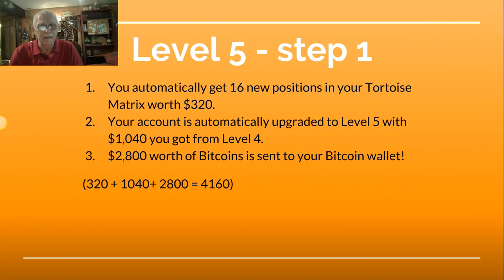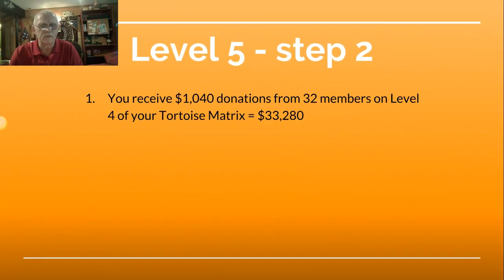You automatically get 16 positions in your tortoise matrix worth $320. Your account is automatically upgraded to Level 5 with the $1,040 you got from Level 4. $2,800 worth of Bitcoin is sent to your Bitcoin wallet. $320 plus $1,040 plus $2,800 equals $4,160. Level 5, Step 2: You receive $1,040 donations from 32 members on Level 5 of your tortoise matrix, which equals $33,280.